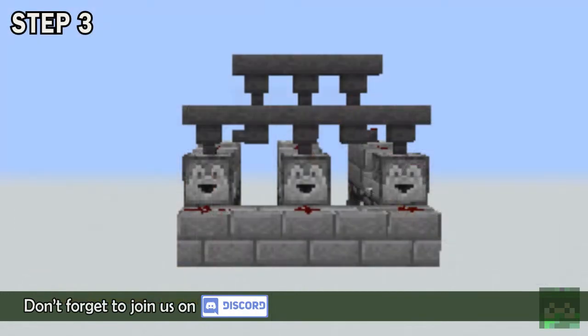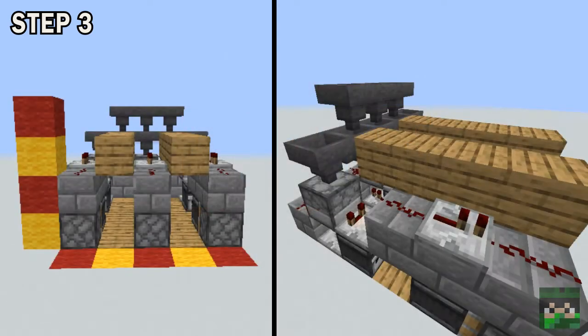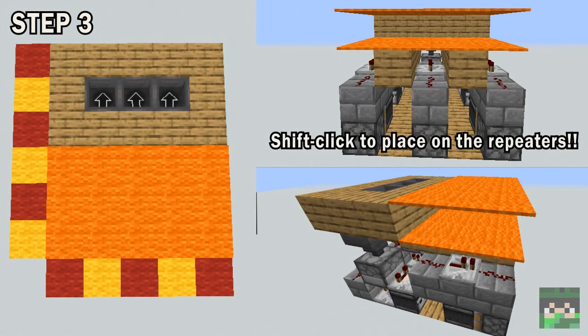Step 3. Place 5 hoppers leading into the 3 droppers, and 3 more hoppers leading into those 5. Then put a row of solid blocks behind hopper 2 and 4, all the way to the end of the platform. After that, surround your top hoppers with blocks, and place double carpet on the rest of the platform.